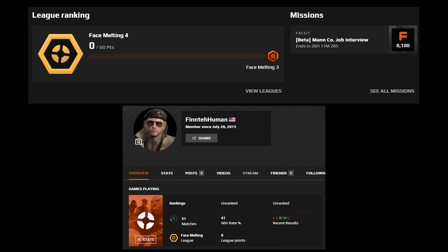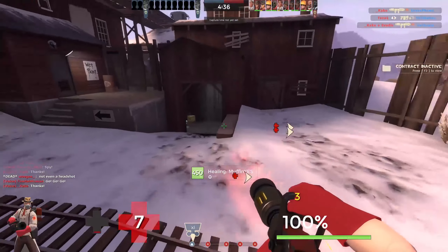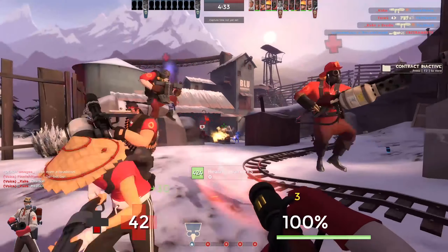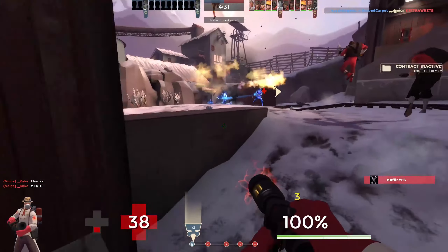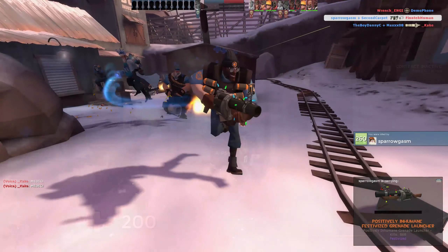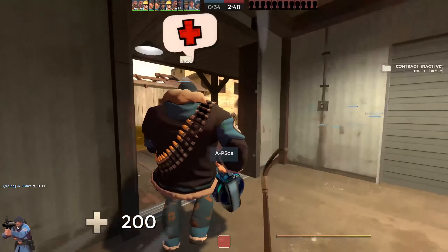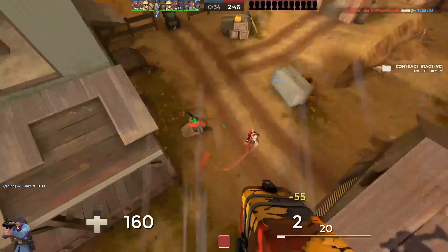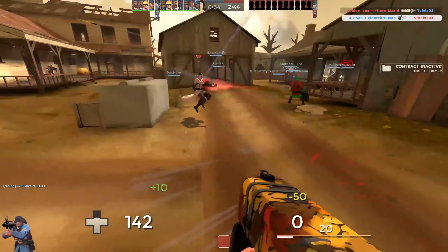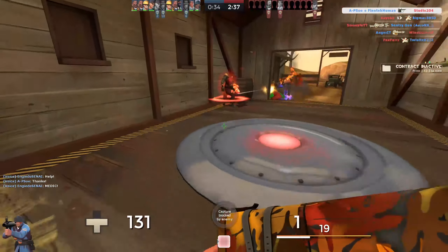Dust Bowl is a bit of an outlier, since matches can usually take at least 5 to 30 minutes plus, so it's a bit weird to have that in a semi-competitive aspect. But otherwise this map pool is pretty good. If we were to get rid of Dust Bowl, I would honestly add something like Powerhouse, Snowy Coast, Badlands, or Process. And if it absolutely insisted on being an attack-defense map just to diversify the game modes, I'd say it'd have to be Gorge or Steel.